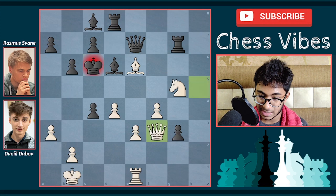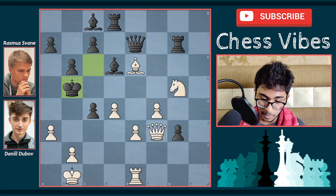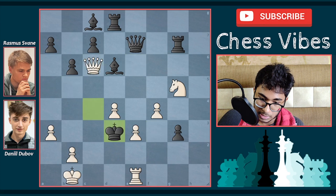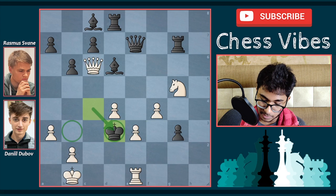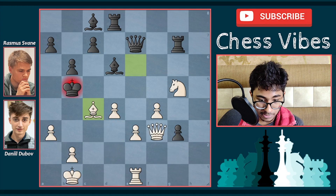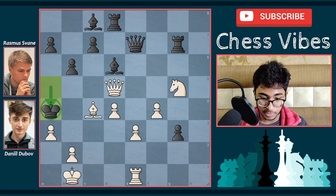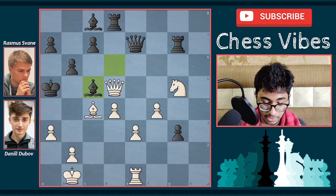After king c6, here comes the first check: queen f3 check. The king is forced to go to b5. Now comes bishop to c4 check — wow! Dubov Daniel is saying: if you want to capture the bishop, I'm going to play queen c6 check. The king has two options: b6, b3, or d3, but it doesn't matter because it's queen c2 checkmate. So after bishop takes c4 check, the king cannot capture the bishop and must go to a5. Now comes queen to d5 check. Here comes bishop f5 — because if the king moves to a4, it's queen b5 checkmate. Bishop c5 is the fourth move.